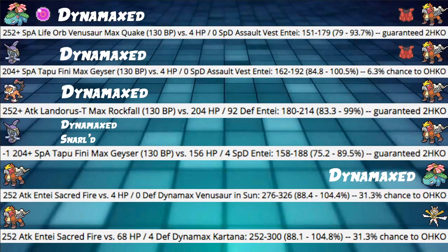Next: Minus 1 from Snarl, 204+ Special Attack Tapu Fini Max Geyser into the 156 HP Entei is hitting 75 to 89%, guaranteed 2HKO. Pretty good stuff. Even if you take away a little bit of bulk from that, you're still not taking that much damage, and that's after a Snarl.